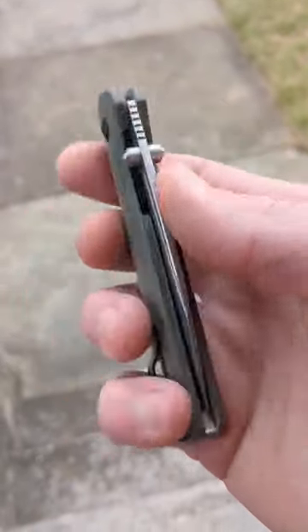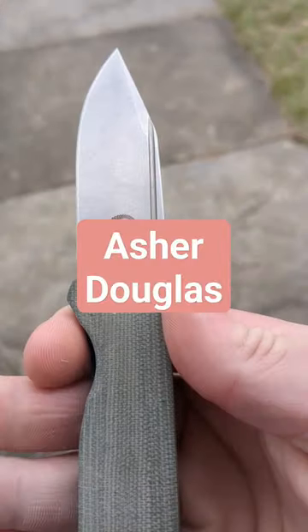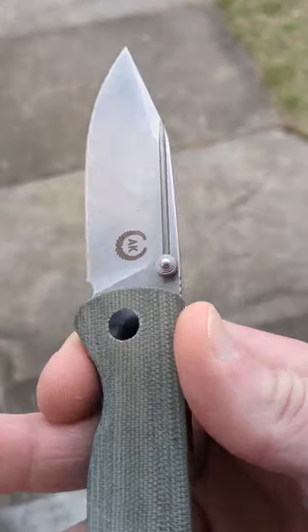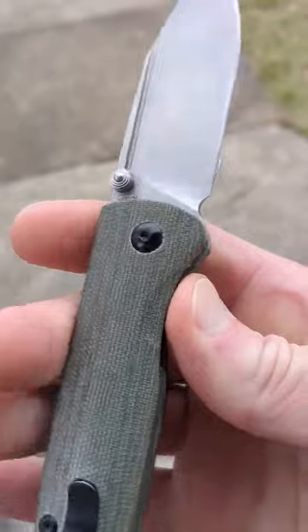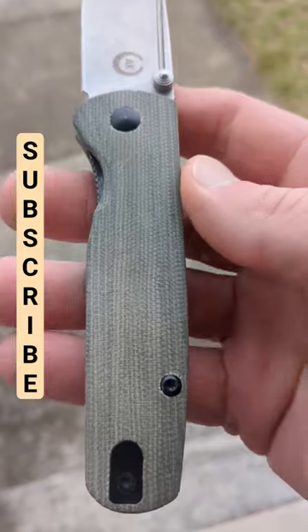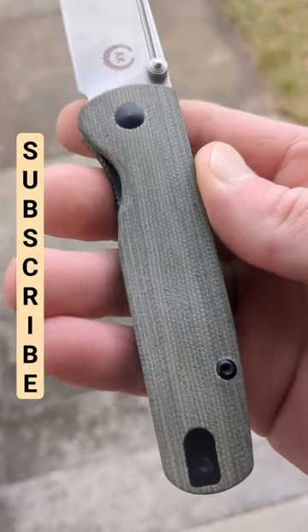Today we're taking a look at the Asher Knives Douglas. This bad boy has a stonewashed S35VN drop point blade. You have a fuller and thumb studs for your deployment options. This knife has some of the absolute best micarta in the entire game.